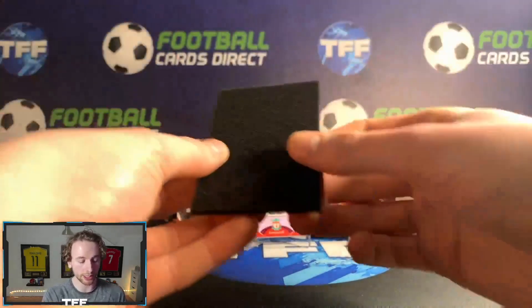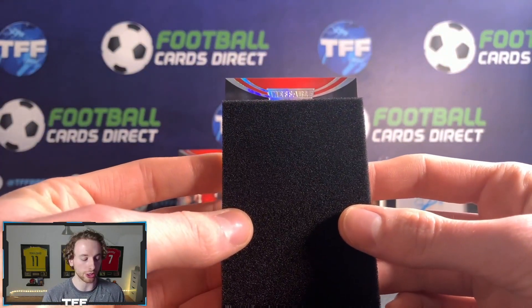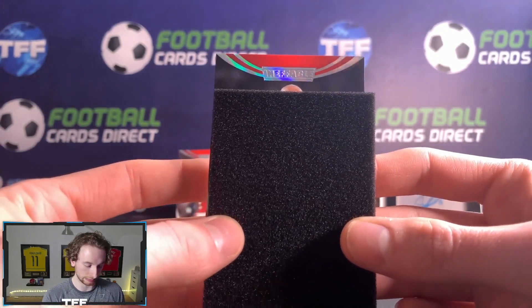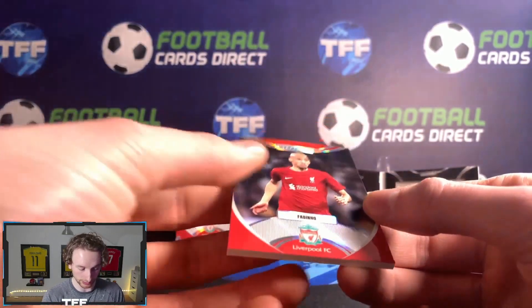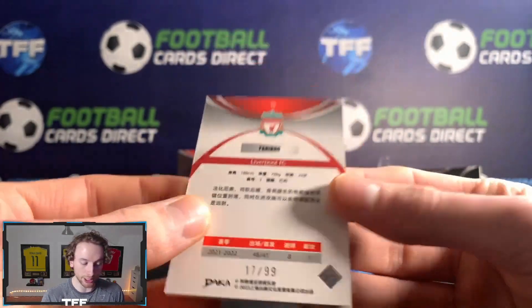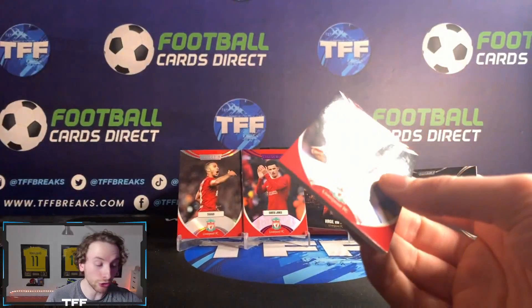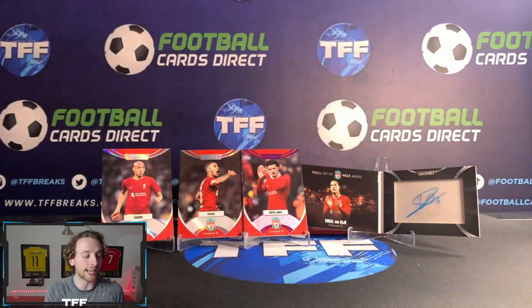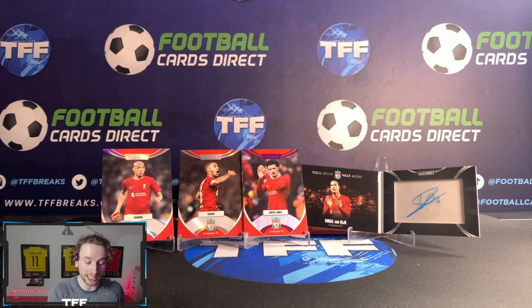Next card — we've got a bald head... who's that? It's Fabinho! I didn't know Fabinho was in this — numbered 299. And there we go, that includes our Liverpool Ineffable break. It was a bit shorter because we got one less card with the booklet, but what an amazing box — a Fabinho, a Tiago, a Curtis Jones, and a Virgil van Dijk booklet.